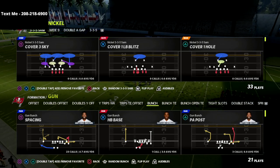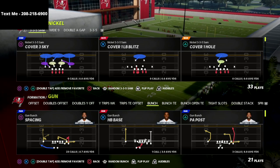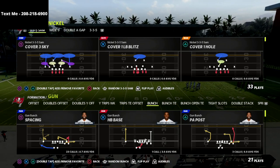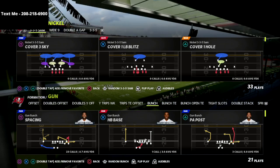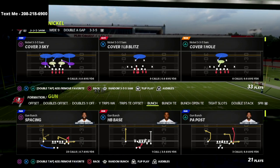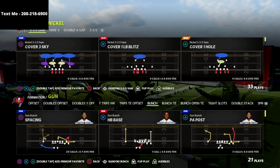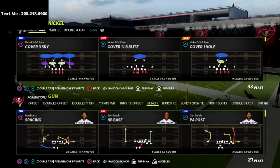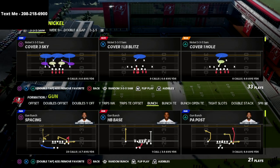I wanted to quickly highlight my True Fan membership. If you guys aren't a True Fan of the channel yet, I'd encourage you to do that because we're dropping some fire content over there this week — talking about the nickel 335 SAM and the nickel 335 in combination, how we can get some really good personnel on the field with this defense out of the Seattle Seahawks playbook.